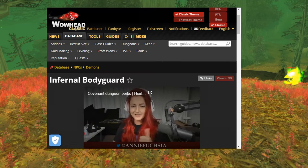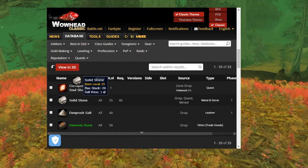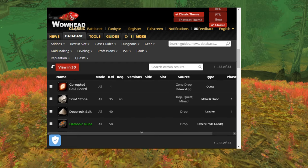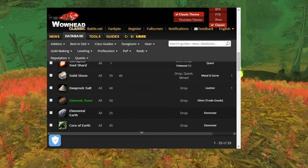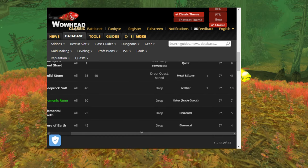Other guys who are here are the Infernal Bodyguards. These are going to be really good for Solid Stone, which still to this day sells for quite a lot of money. There's about a 41% drop rate on the Elemental Stone. Warlocks absolutely love the Demonic Runes. Again, there's about a 5% chance of getting Elemental Earth, which sells for quite a lot.